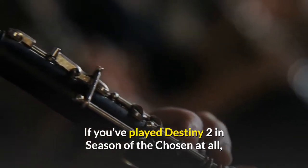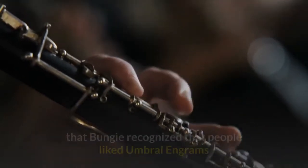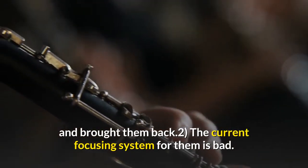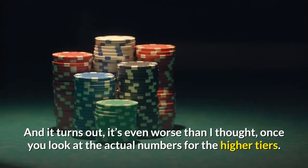If you've played Destiny 2 in Season of the Chosen at all, you'll know that two things are true: it's cool that Bungie recognized that people liked Umbral Engrams and brought them back, but the current focusing system for them is bad. And it turns out it's even worse than I thought once you look at the actual numbers for the higher tiers.